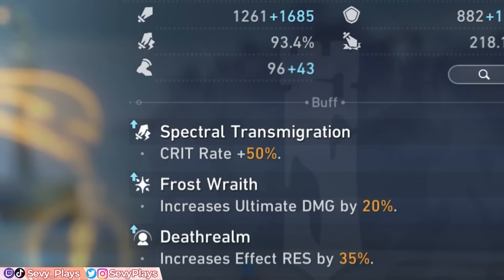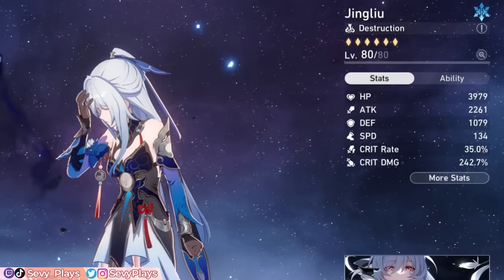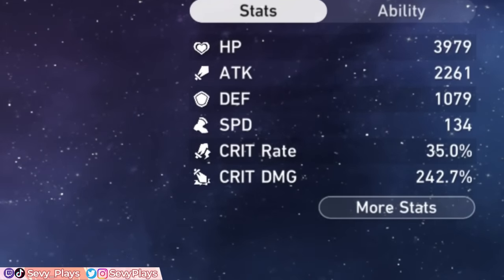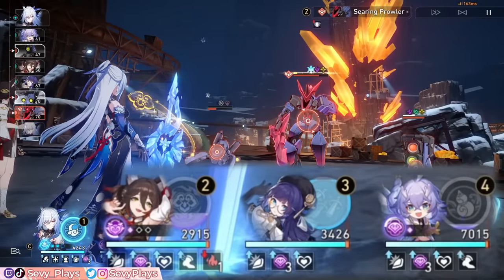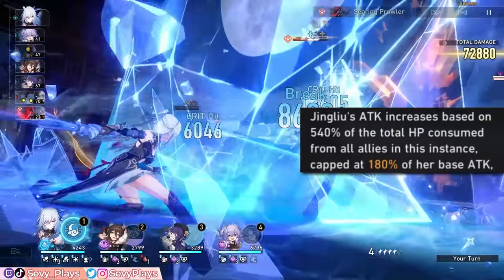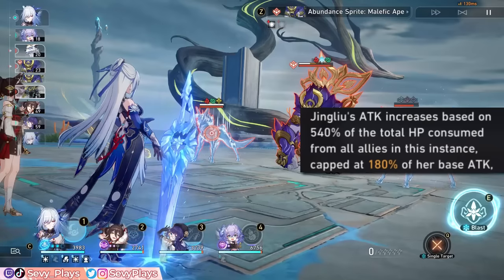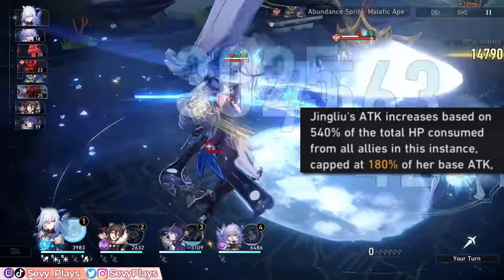During the spectral state, she gives herself a huge crit rate bonus reaching up to 50% crit rate at talent level 10. This is essential to boosting her damage output, and it greatly affects her build goals since we can instead prioritize stacking more crit damage from her relic stats instead. Then whenever she attacks during this state, she consumes 4% of her other ally's max HP. In exchange, Jinglio's attack is increased based on 540% of the total HP consumed.